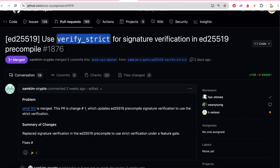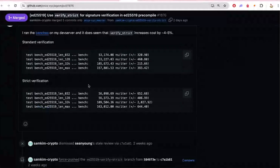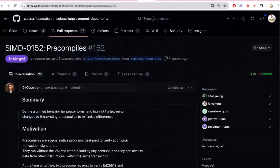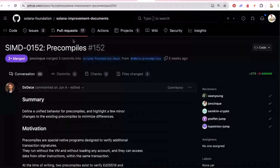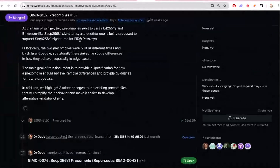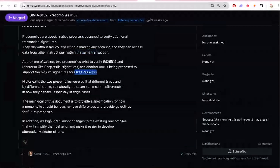And then this one is about verify strict. What I saw is that the verification of signature actually became a bit slower, but this is related to a SIMD. We covered this on the changelog a couple of weeks ago — probably three weeks ago when this was opened. Basically this SIMD, and you can see it's merged here, it's already been accepted. It has this notion of precompiles, and basically what these are doing is the signature verification side of transactions, verifying different types of signatures.